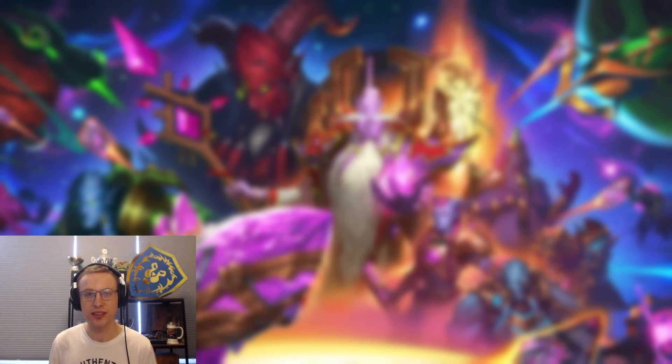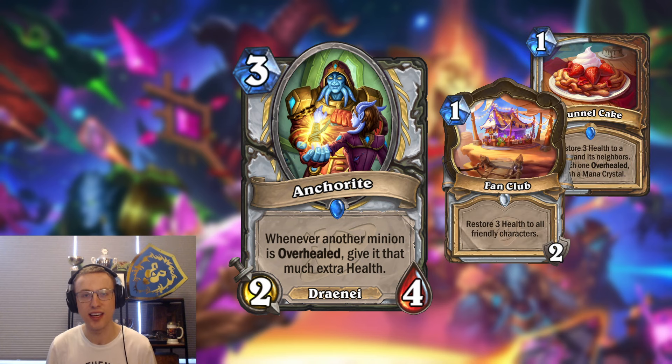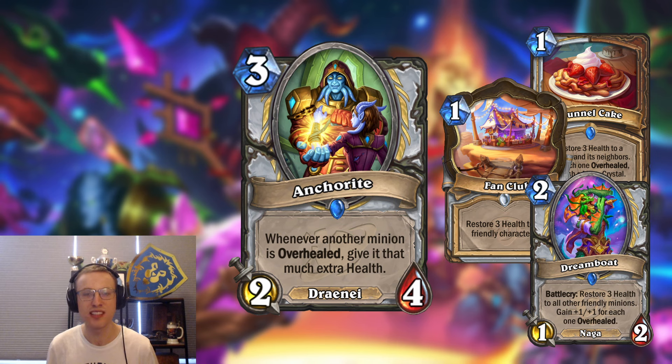Now let's go to the third card, which is Anchorite — a three mana two-four Draenei that says whenever another minion is overhealed, give it that much extra health. This is obviously a card you want to play in a deck with a lot of healing such as Overhealed Priest, and is an especially great synergy with cards that heal multiple minions such as Funnel Cake, Fang Club, and Dreamboat. If you play multiple of these cards in the same turn and buff a bunch of minions, you're going to have a very strong board that will be very hard to deal with.